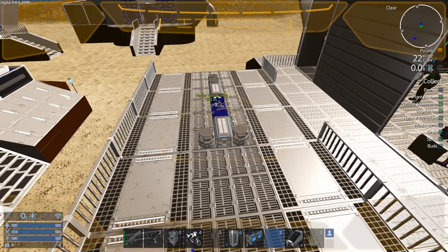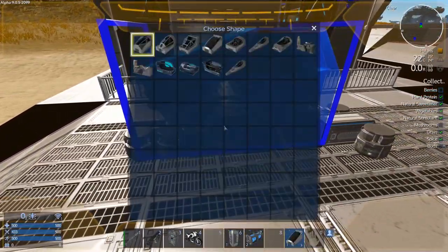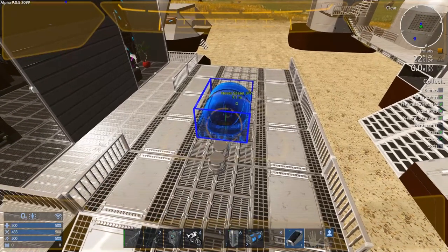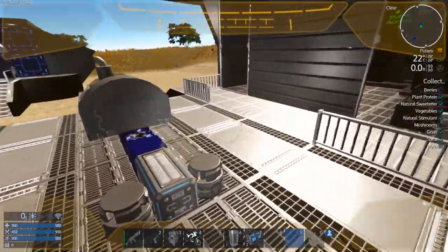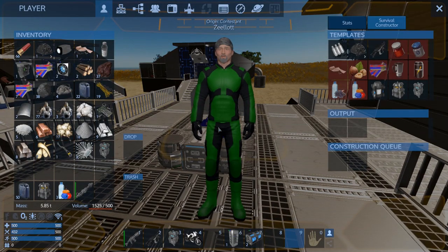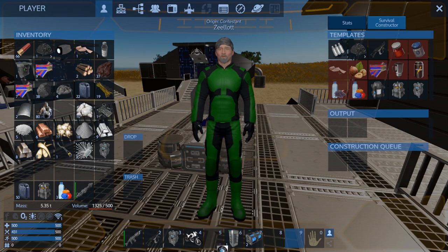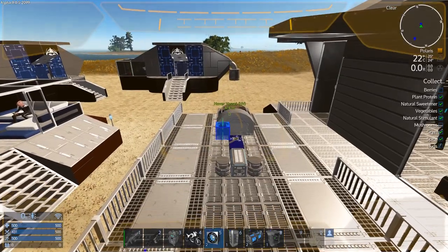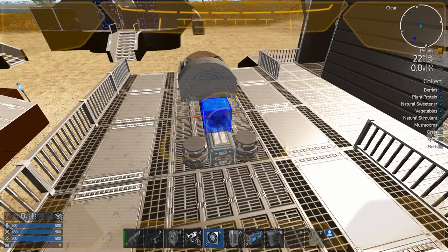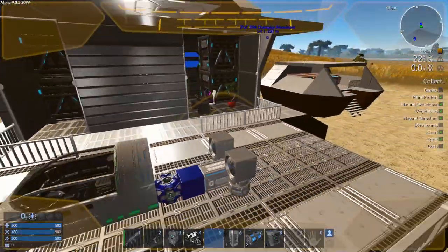The next thing I usually do is the cockpit. I call this my little dragster starter config — it sounds ridiculous, I know. But this thing hauls ass. It's probably the fastest HV I've ever built. The reason why it hauls ass is because it uses a couple of regular thrusters in the back, so it's way over-thrusted for its weight. They're only little thrusters, so they don't have much weight to them — they're not contributing to the weight.